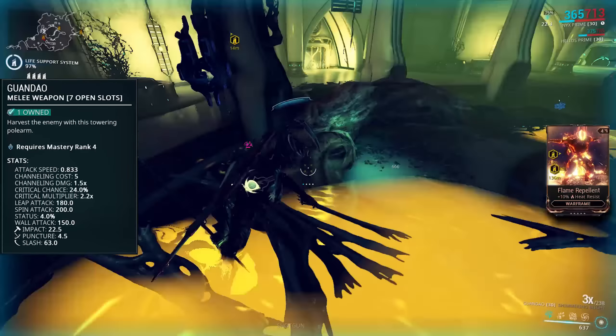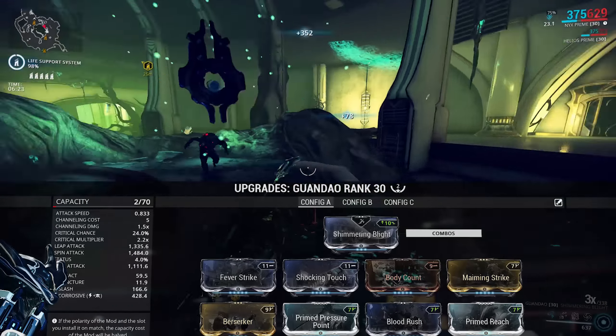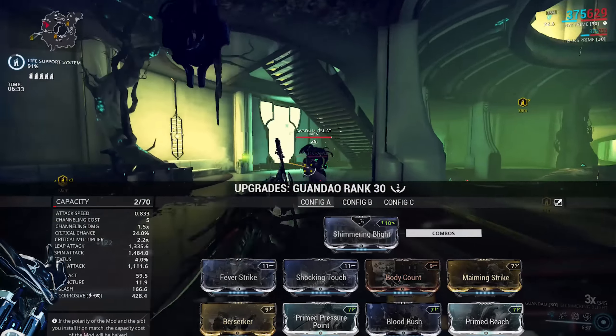In terms of stances, I'm not really a fan of either, but my preferred one is Shimmering Blight, which matches the polarity. If I'm using it for the combos and not just slide attacking, the Slashing Wing combo — while not having any guaranteed procs — does have a really nice overhead attack. That means if you're only using melee, taking down flying Ospreys, cameras, Grineer disruption doors, that's way easier.